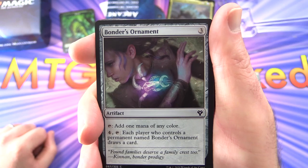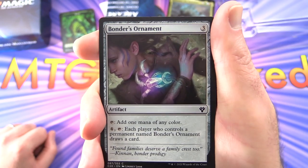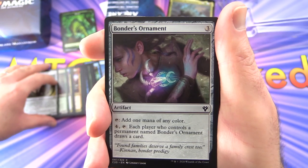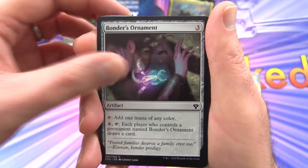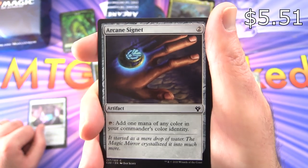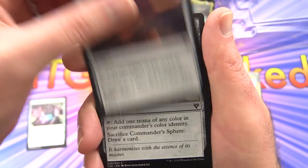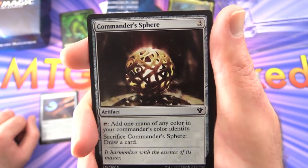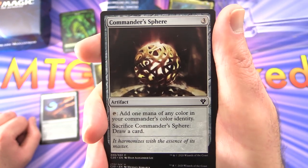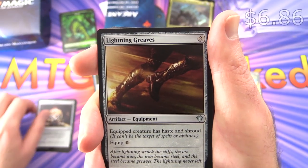Bontu's Monument — artifact for three; tap to add one mana of any color. Pay four, tap — each player who controls a permanent named Bontu's Monument draws a card. Now moving on to commons and uncommons: Arcane Signet — this is worth a bit and is probably an auto-include in most commander decks. Artifact for two; tap to add one mana of any color in your commander's color identity. Commander's Sphere — artifact for three; tap for one mana of any color in your commander's color identity, and you can sacrifice it to draw a card.